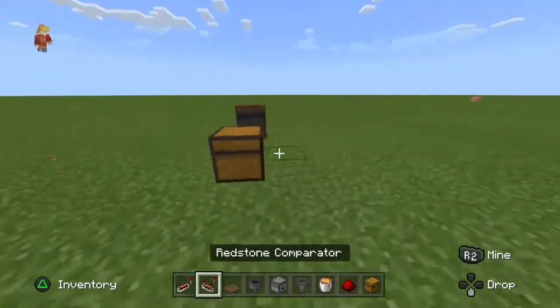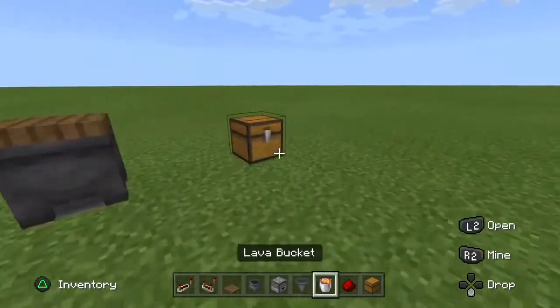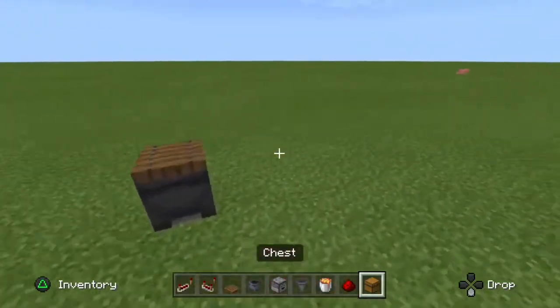Everything you see on me is what you'll need. You'll need a repeater, a comparator, a trapdoor, a cauldron, a dropper, a hopper, hot sauce, redstone dust, and a chest.